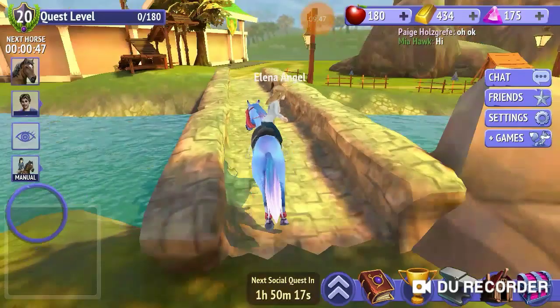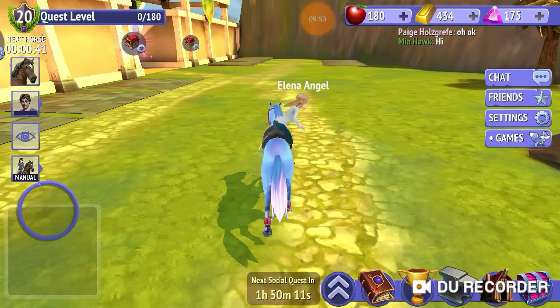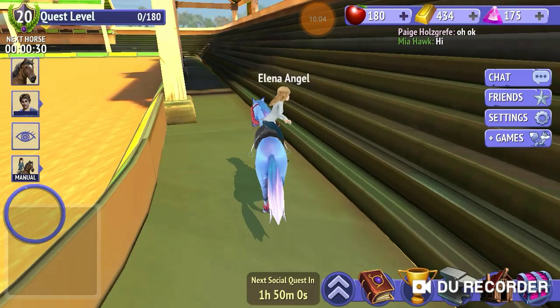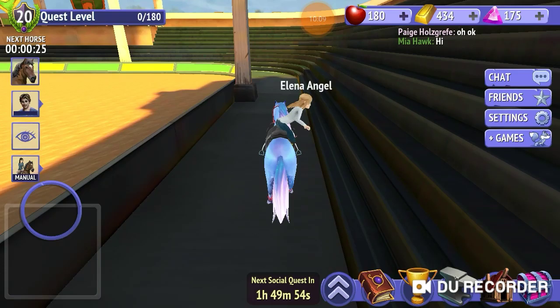This next glitch is also in the dressage arena. It's not a huge glitch you'd go do all the time, but just in case you wanted to I'm going to show it to you. I think it's a good glitch to know so that when you're playing hide and seek with someone you can hide there and they'll never find you. But you have to be careful or you'll mess up and be really glitchy.